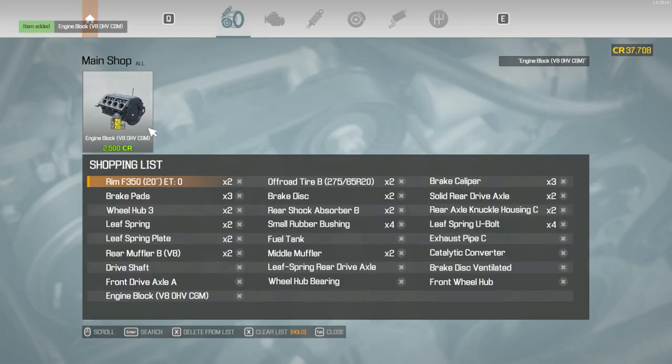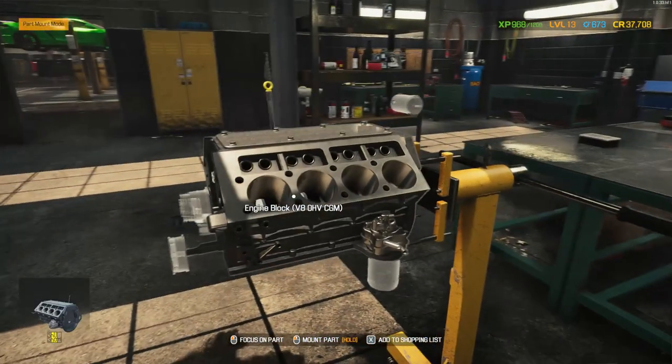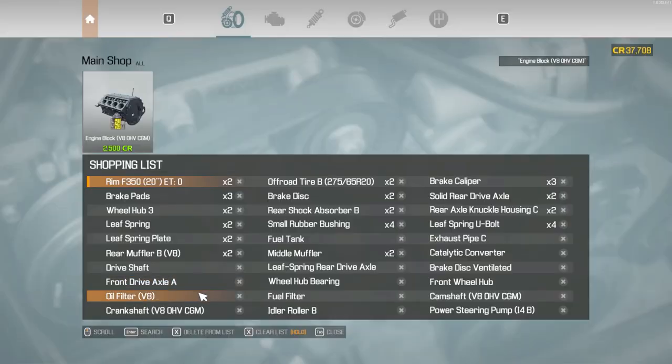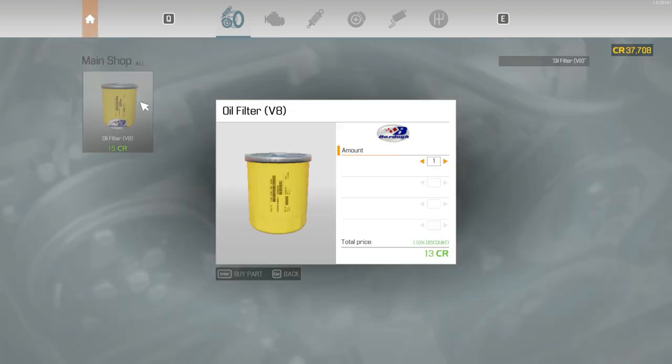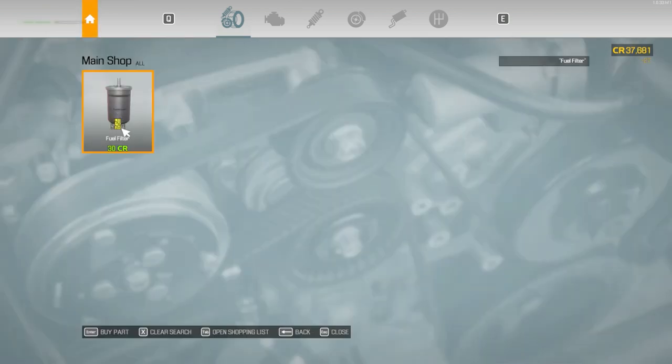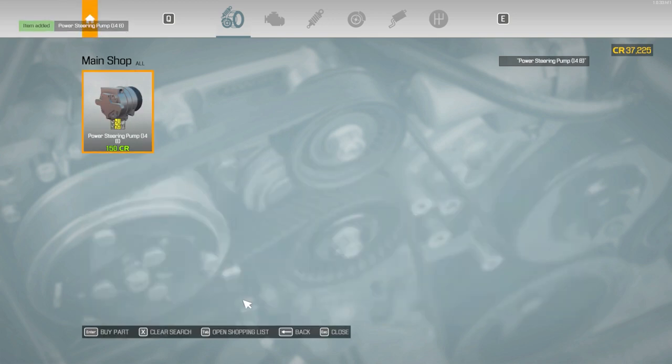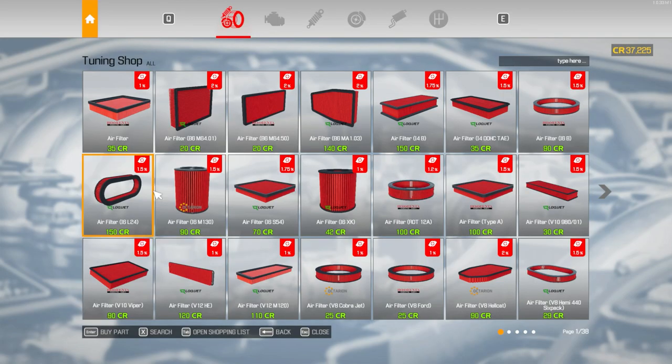Engine block 2000. Let's go — yeehee! We'll add all these parts. The oil filter was the first one, fuel filter. I need to play around with this. Can we not get... I believe we can actually get the tuning shop. What did we buy?